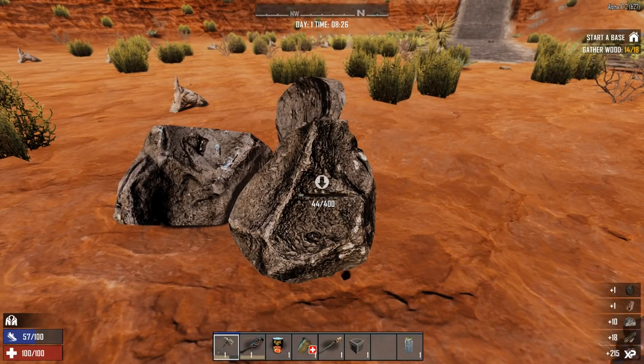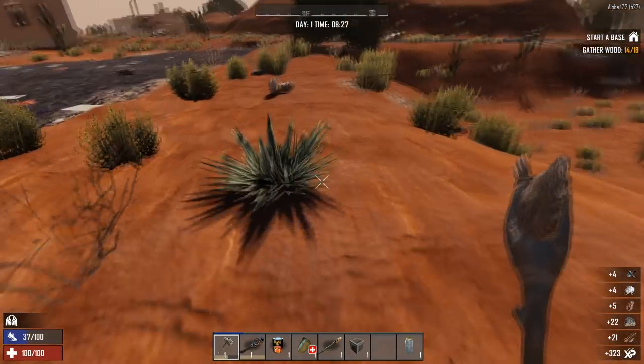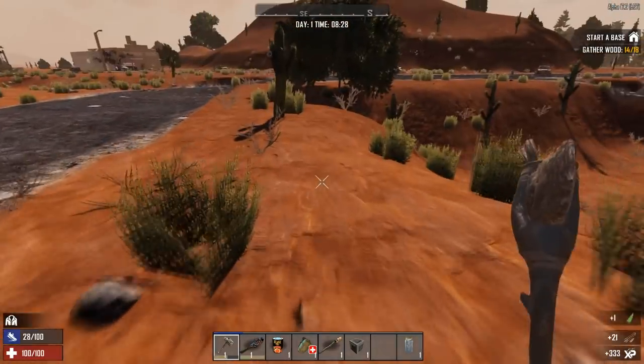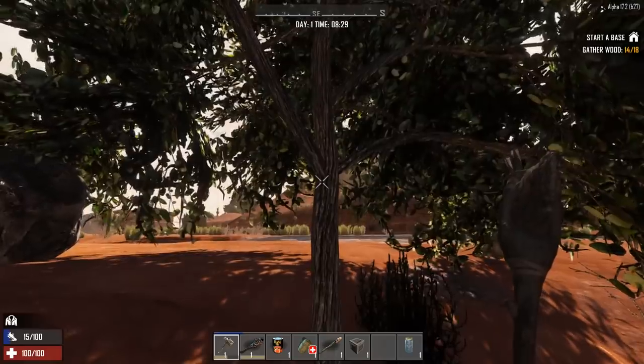I'll just wait for this to break and then move on. Even for gathering wood, it's easier hitting the actual trees down — the small things don't give as much and take longer. Even these small trees give you more wood.